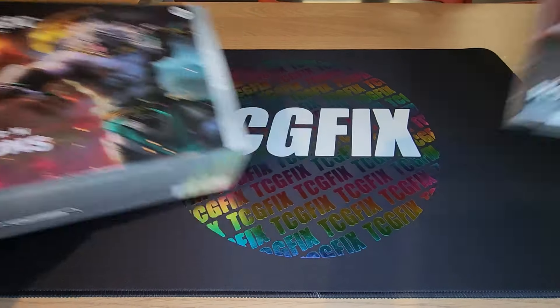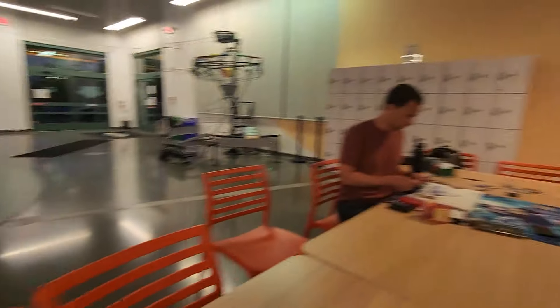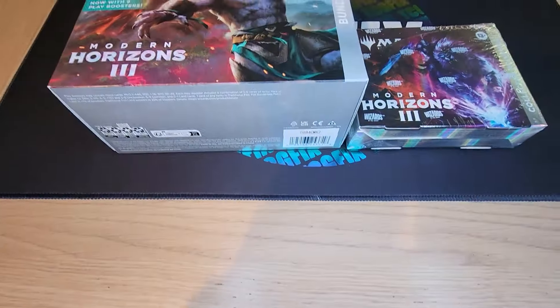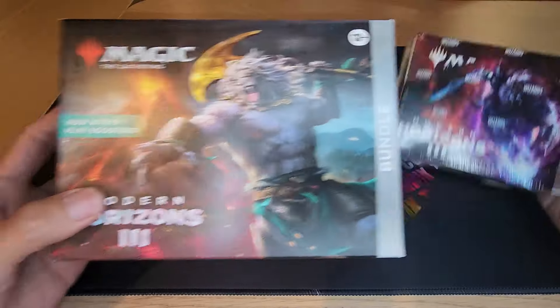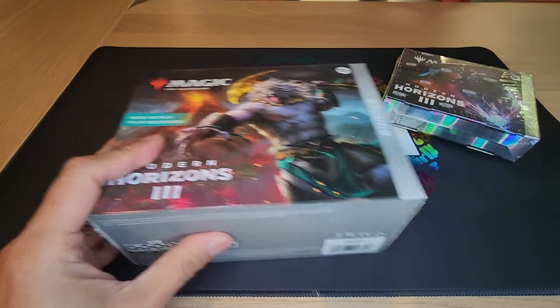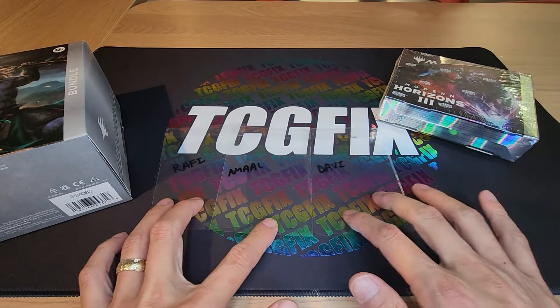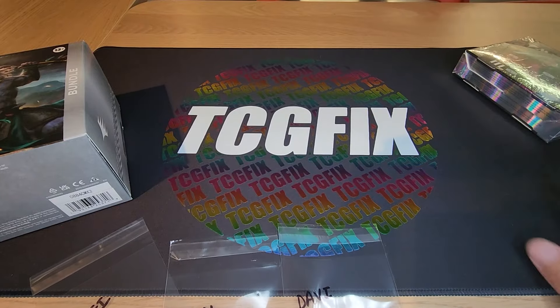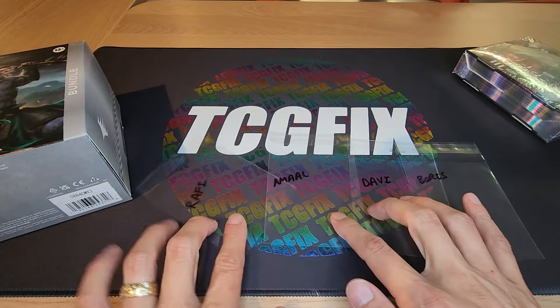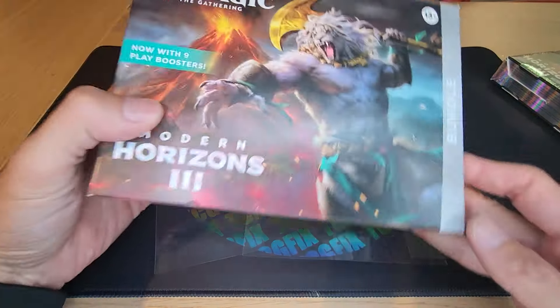Here we go! Lance here at TCGFix. Today we did the Modern Horizons 3 win-a-box and everybody's played some matches, and we're about to get into some Modern Horizons 3 packs. We're doing a battle between four players: Amal, Raffi, Davi, and Boris. Check out this new awesome play mat that Derek's wife made for me — love it!